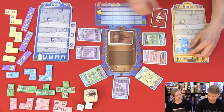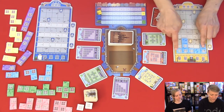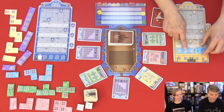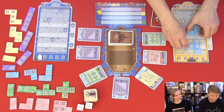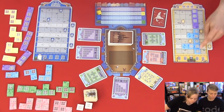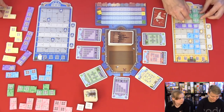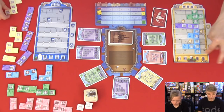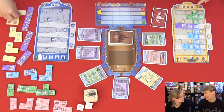If we fill up a row where not all of the tiles have windows, it scores one point. If it is filled with windows, we score two points. If we fill up a row all the way to the top, we score two points, and if we have windows all the way to the top, we score four points. So it's one or two points, and two or four points depending on whether you have windows.